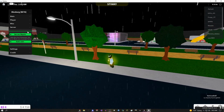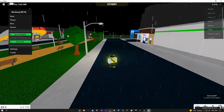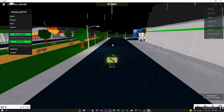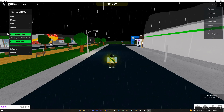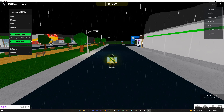Moving on to the server tab — you can rejoin a server, which is pretty cool if you're lagging or have too many scripts on your screen but don't want to leave and join a new one, maybe because a friend is there. You can click this and it's going to rejoin the exact same server you're in. You can also block people from joining your server.